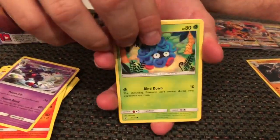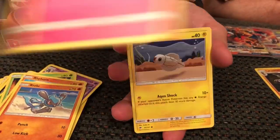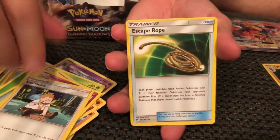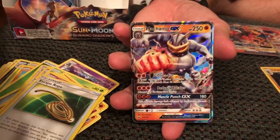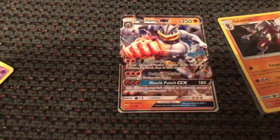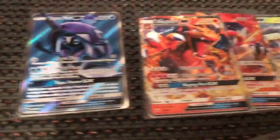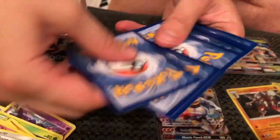We've got Tangela again, Fryhorn, Riolu, Cutiefly, Dynamo, Steel Energy, Ribombee, Sofocles, Escape Rope, Reverse Holo Plumeria, and we've got a Machamp GX. Still one of the cooler looking cards in this set — excellent 3D action. I'll show you some of the other pulls we've got. And there's another code. There's a Tricky card.